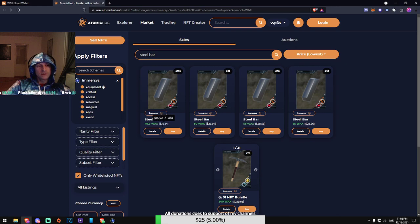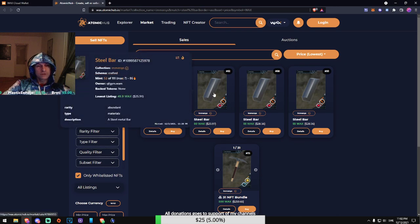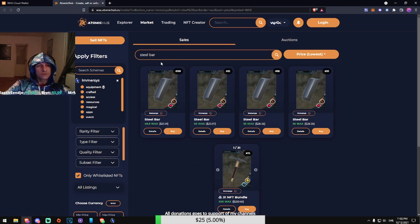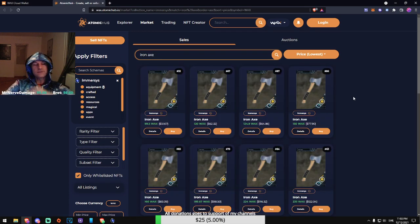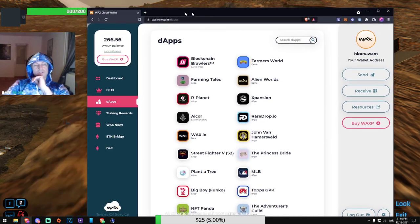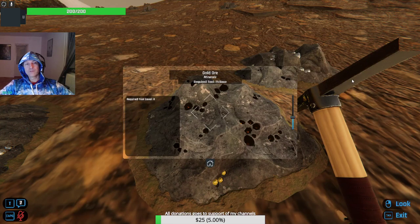So $50 for the steel bars plus the Spruce Plank — or I can pay with resources, which is cheaper. You can also buy an iron axe NFT for about $50. This is how the play-to-earn concept works — all of these are NFTs that you own and can buy and sell.